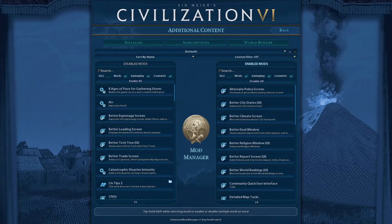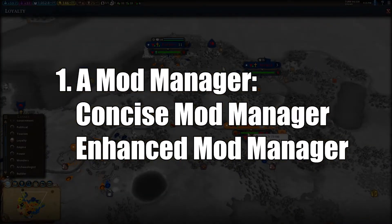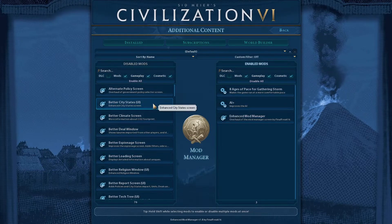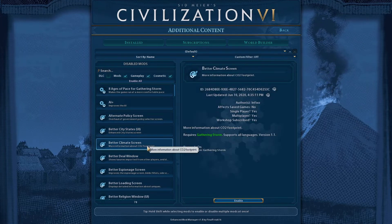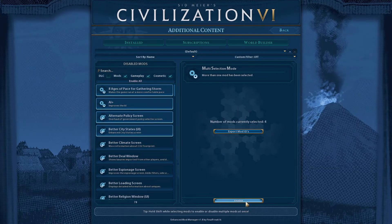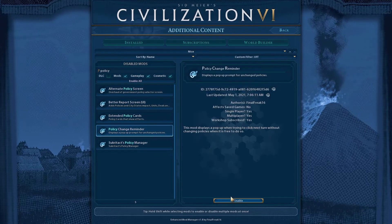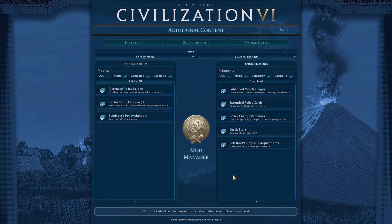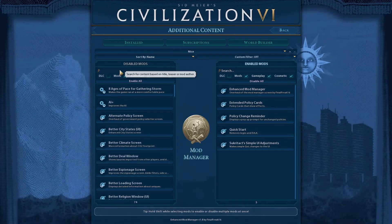This brings me to my first mod recommendation: a Mod Manager — specifically the Concise Mod Manager or Enhanced Mod Manager. My first recommendation would be a Mod Manager, as this helps to improve the UI for activating and deactivating mods. These help improve the UI for the mod screen and make it easier to find and organize the mods you want to activate, which is especially helpful if you start installing tons of other mods like custom modes or civs. Personally, I use the Enhanced Mod Manager and I've had no complaints.